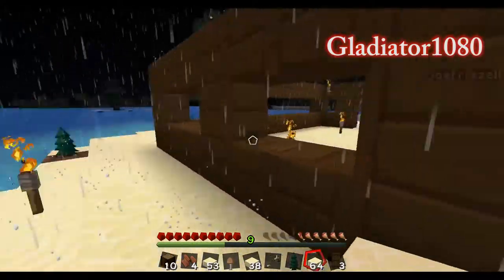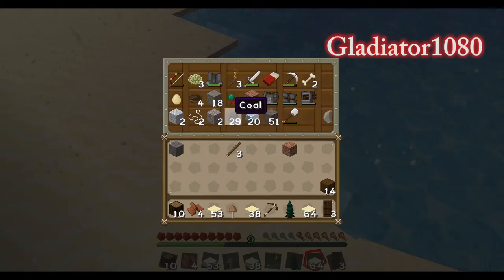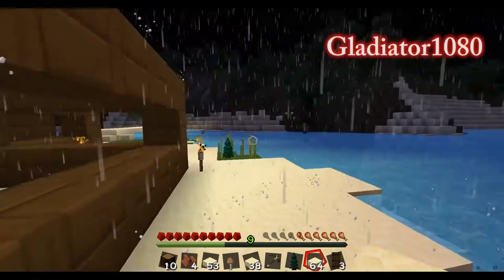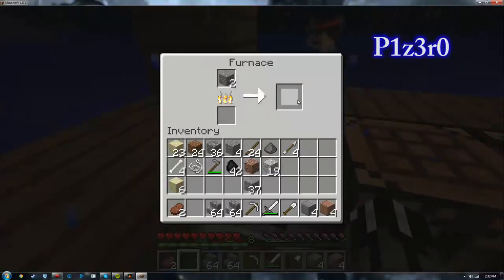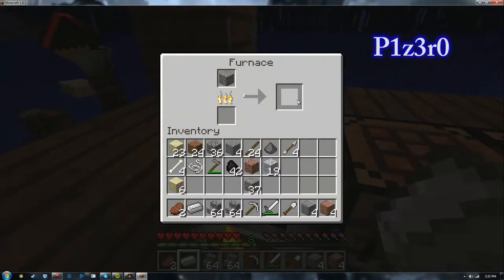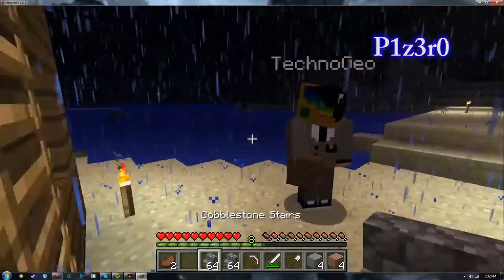I threw a steak to you — you should have one in your inventory. Same for you, George. Can I eat the mushroom? No. You have a mushroom? Here, let me see it so I can plant it, because they have to be planted special. I got one mushroom. It's a brown one, isn't it?